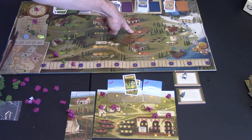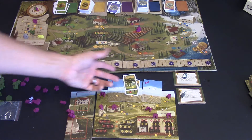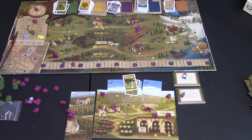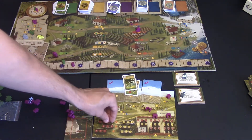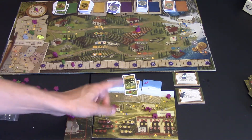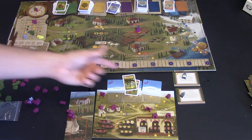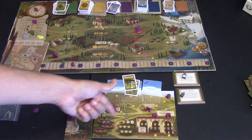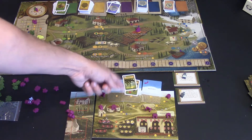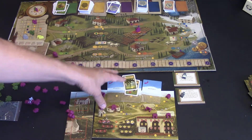In fall you can also harvest fields — with a plus-one bonus you can harvest two fields, or get an extra coin for harvesting. When you harvest, you take the glass tokens and place them on your player board adjacent to how many grapes you have. If you already had a three red and three white and harvested again, you'd bump those tokens down one. You want to keep that in mind when harvesting.